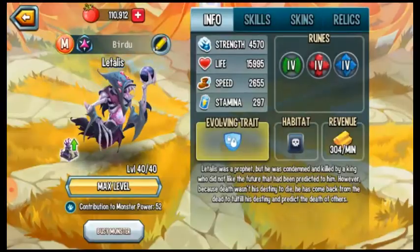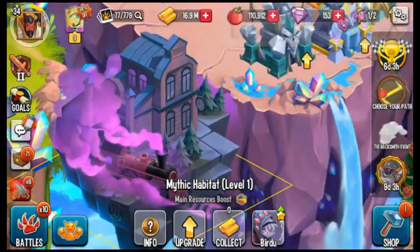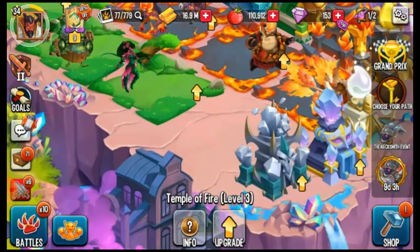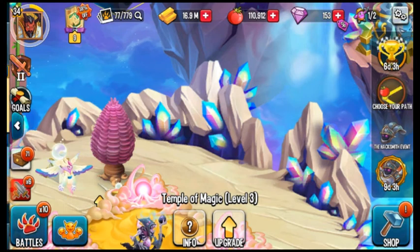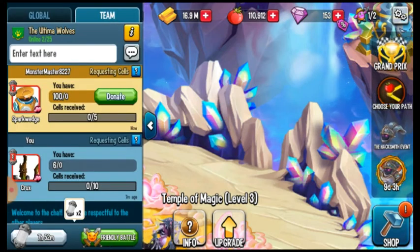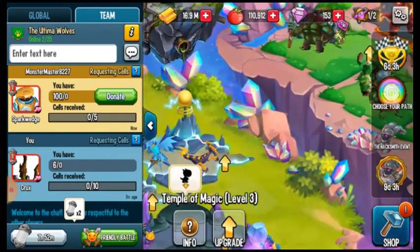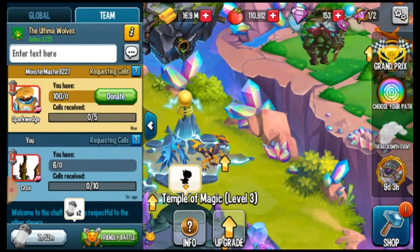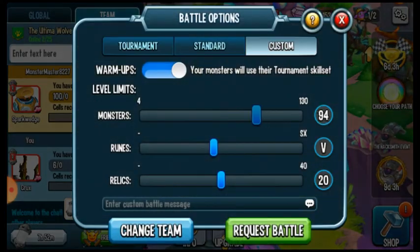We can rank up Let's Alice. I just need to upgrade this one, this one, and the magic habitat to make them level 50. I can give them a sparkle spark wedge. Let's have a friendly fight with level 40 monsters.